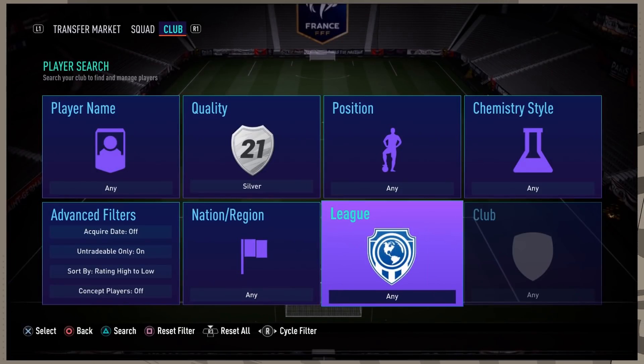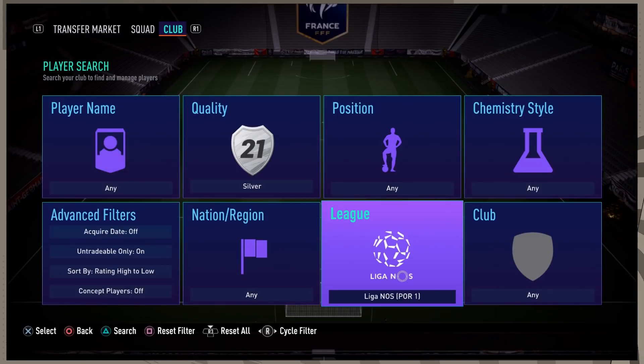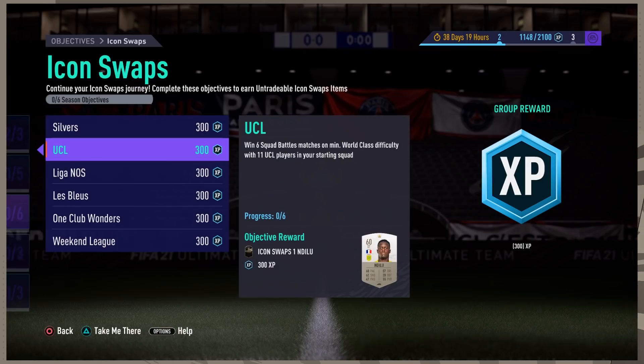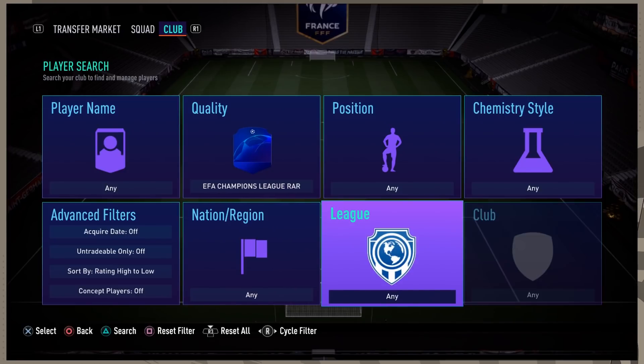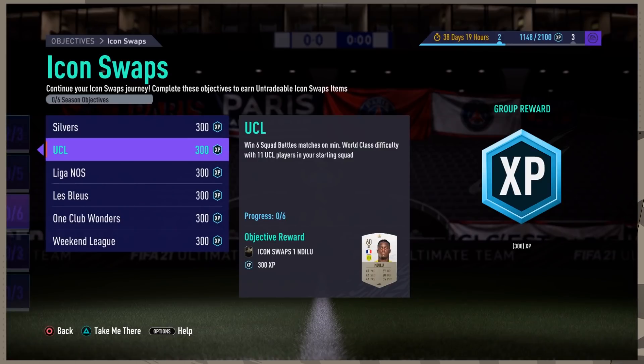If you have a really large club with lots of cards, you could even do three in one: silver cards, first owner, and maybe French or Liga NOS all at the same time. That's going to be very hard for most people. Alternatively, try silver plus first owner plus Liga NOS. Then for champions league rares, check if you have Liga NOS or French cards in that team, and do first owners alongside silvers if possible.